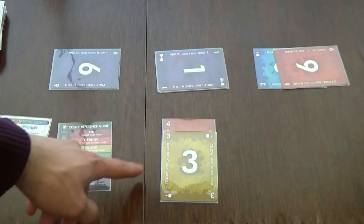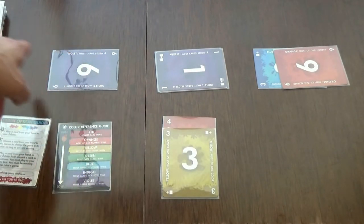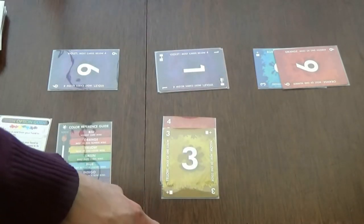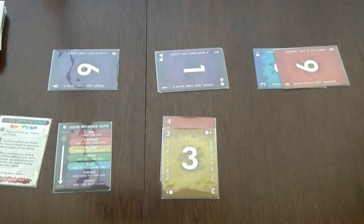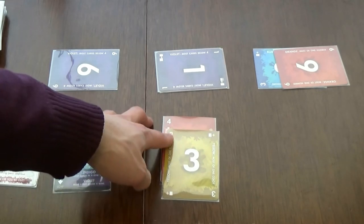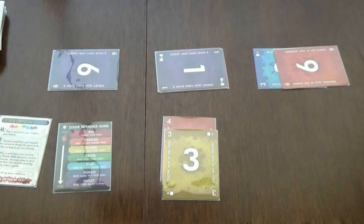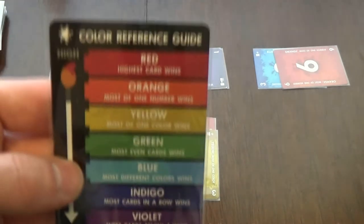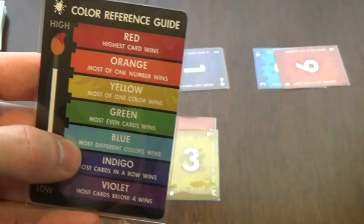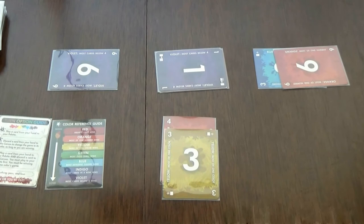As you can see, player number one doesn't have any cards below four. Player number two and player number three both have one card below four, so there's a tie. When there's a tie, first you compare numbers. The highest card below four is three and they both have the same - so that's also a tie. After that, we compare colors. Yellow is higher than blue, so the yellow card wins. That player wins the round and play goes to the next player.